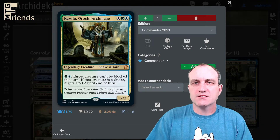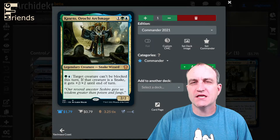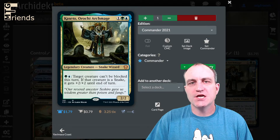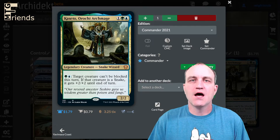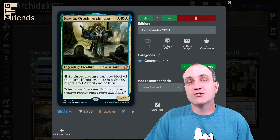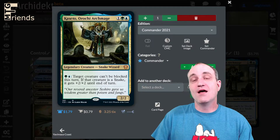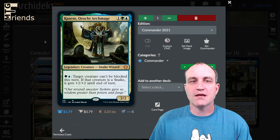Welcome, MTG friends and zealots — let's do a Commander deck tech. This is one of the pre-constructed decks from Commander 2021: it is Cassette Orc Archmage, in blue and green. This is a fun one. We're going to be doing a really gross build here — we're taking the pre-con, shaking it all up, and turning it into something that'll get some friends out of this build for Commander.